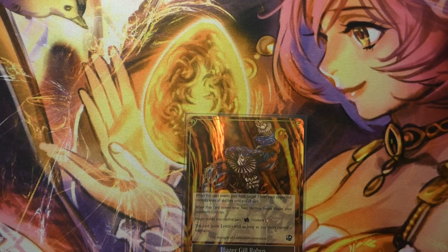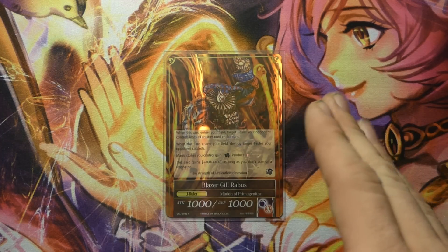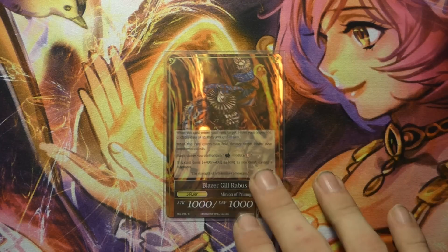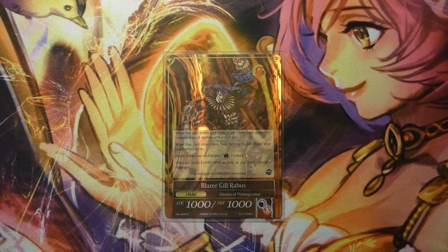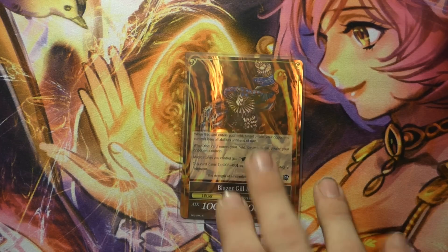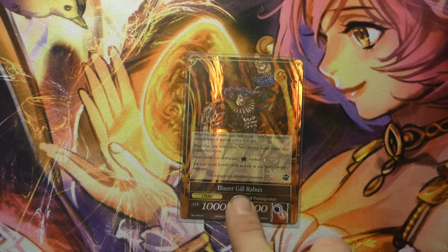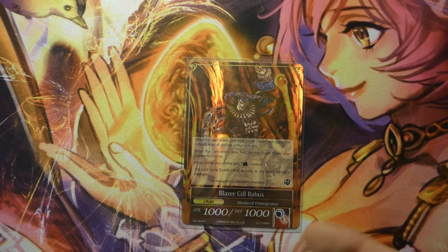The second ability is listed separately to give your opponent a chance to respond to these triggers. When Blazer enters, he destroys the J-Ruler your opponent controls. Also on this side, all your stones can produce fire, and when he is the only one on board with no resonators, he gets plus 4, plus 4, which is really good for a rush-based strategy.